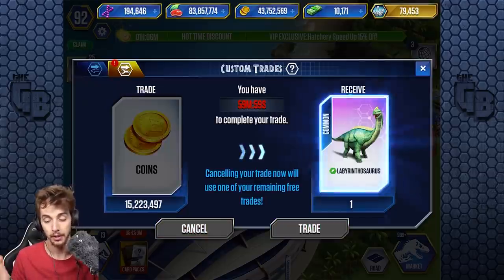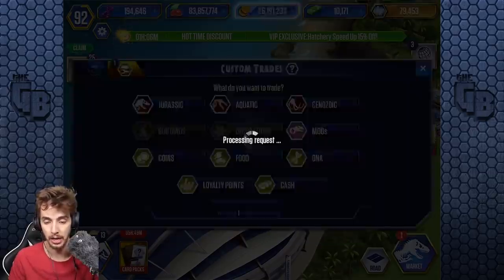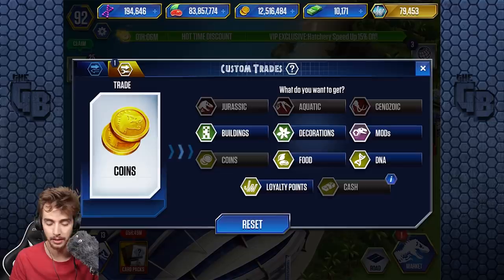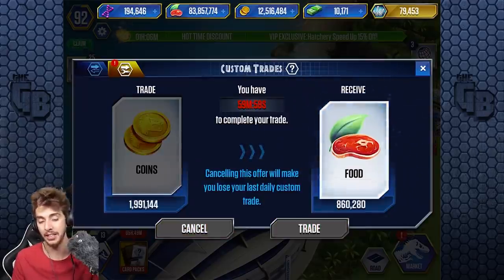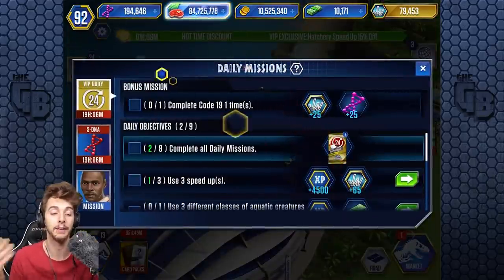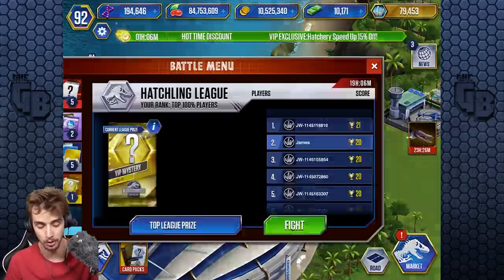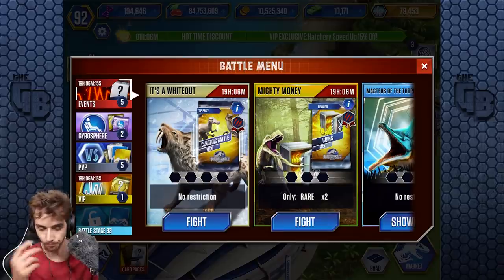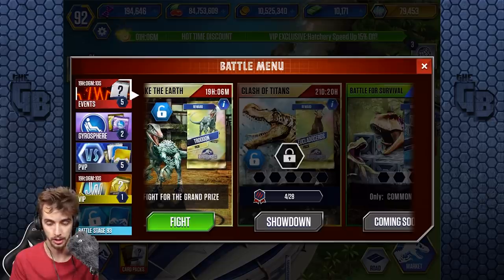We're going to trade coin for some dinosaurs to see what we can get. Velociraptor Gen 2 — I'll take that. I'll trade coin for food, see if we can get 1 million for 800,000 — yeah, that's actually pretty decent, especially if you need the food. So we did three trades, getting some experience and food. Now let's have a look, because I know there was a Troodon tournament going. We've got the Eucola Decerus, and I'm only 5 out of 28.